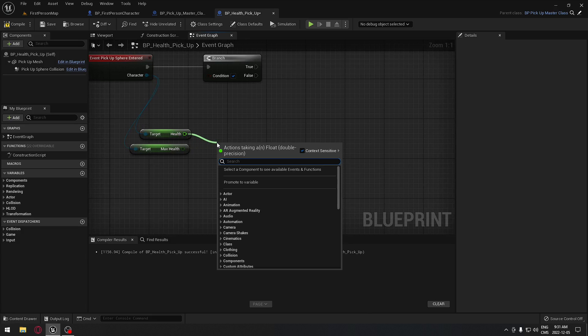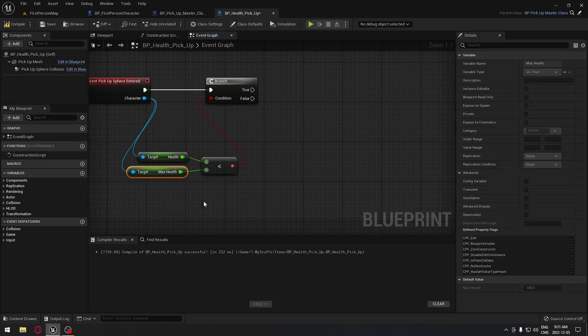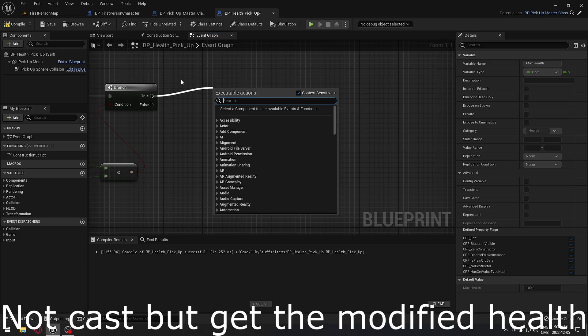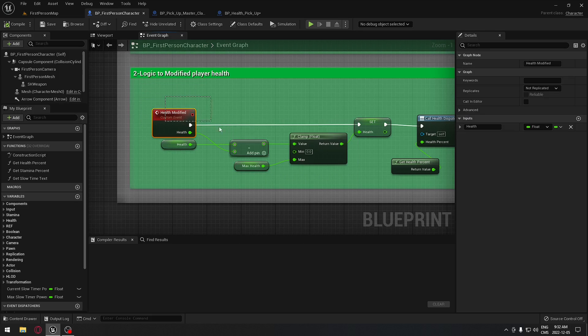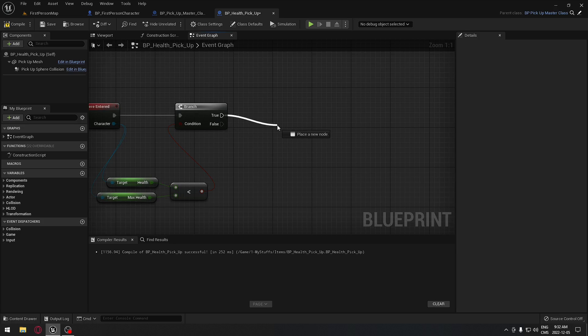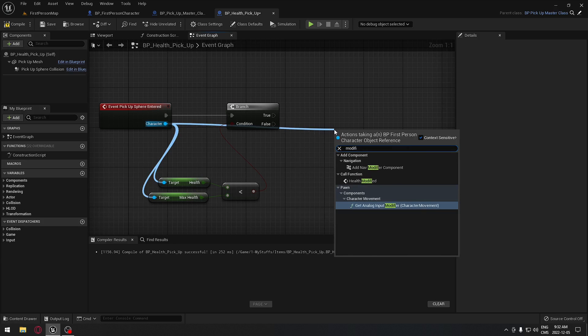We're gonna drag from health and do a less-than comparison, plugging those two together and connecting it to our branch. If our health is smaller than our max health it's gonna be true, so we continue the logic. We're gonna cast to use our modify health function - we already have a health modifier in our first person character. We drag from the character and call our health modifier, then plug it in.